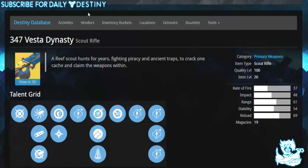Getting into the actual video: the 347 Vesta Dynasty is believed to be coming out with the Dark Below expansion pass this December and it looks like an absolute beast. I'll read you the brief description: 'A reef scout hunts for years, fighting piracy and ancient traps to crack one cache and claim the weapons within.'